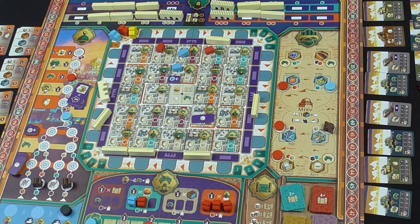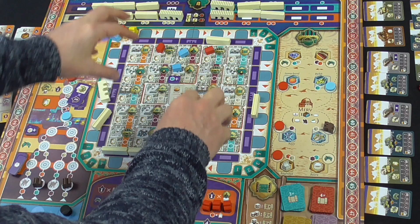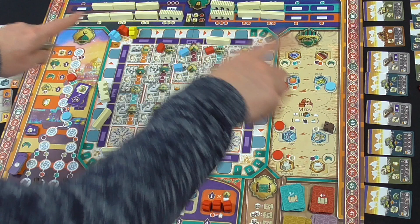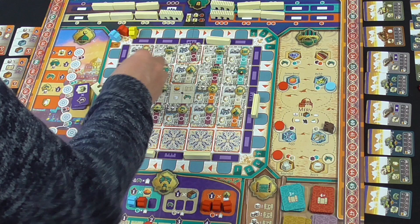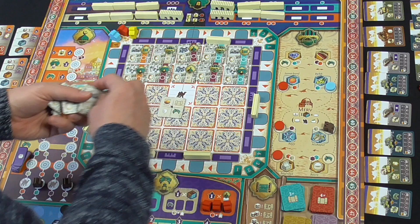It's interesting archaeologically because of the way the city built up. A lot of cities will be layered on top of each other, but Merv was built in this ever-expanding way, so there's lots of cities next to each other. In the game, the city is made up of a five-by-five array of tiles. It's super, super interesting — a really neat mechanism.